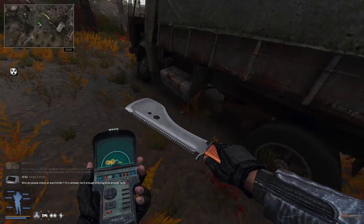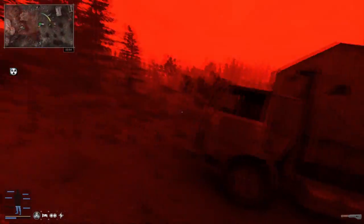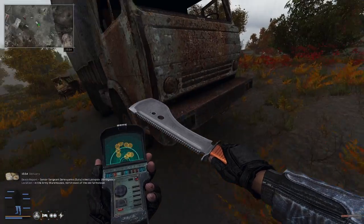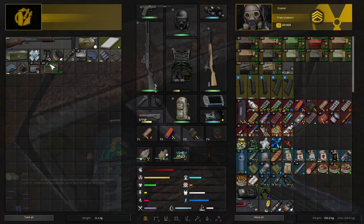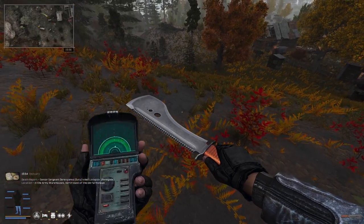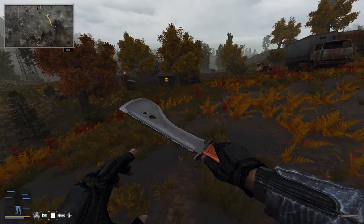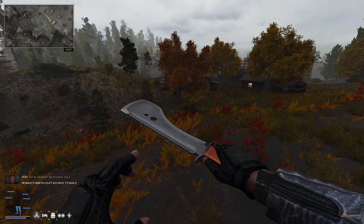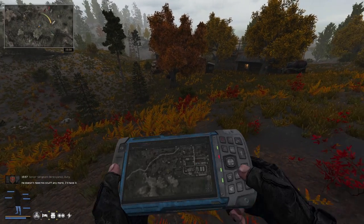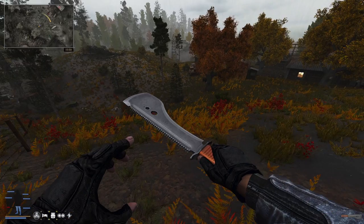The artifact detector is so good because it shows you where the anomalies are — although you still have to be good at avoiding them. I need more bandages. I only had the one bandage. We'll use our Salawa. One of the reasons this artifact detector is great is it shows anomaly locations — though as I just demonstrated you still have to actually avoid them.